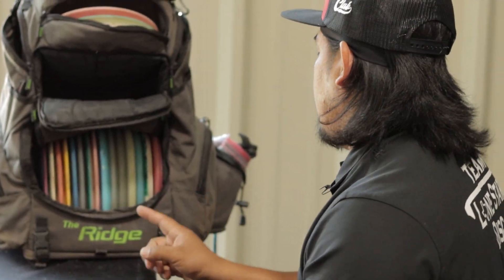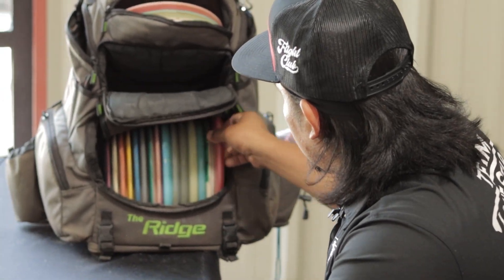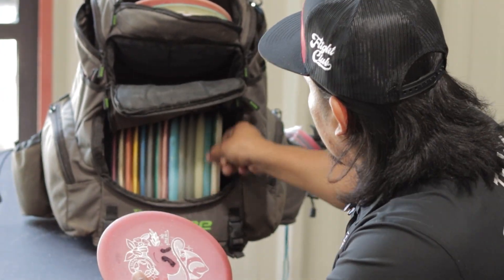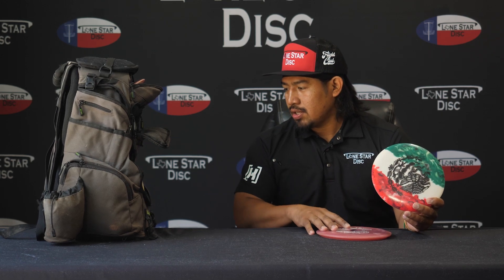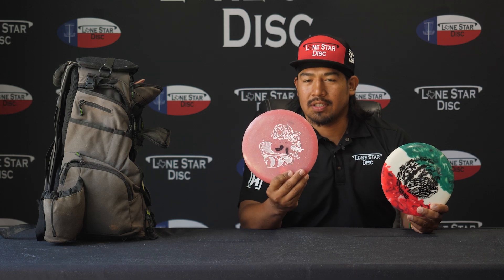Now we're gonna take mid-ranges. First, my favorite disc — Texas Ranger. That's the Alpha. It's pretty much super straight for tunnels, for the woods, like 300, 320. So pretty much I got two in the bag: I got the Alpha and I got the Founders Texas Ranger.